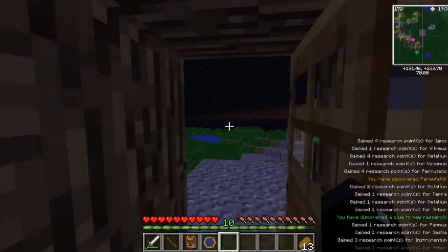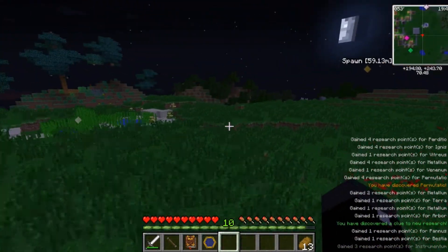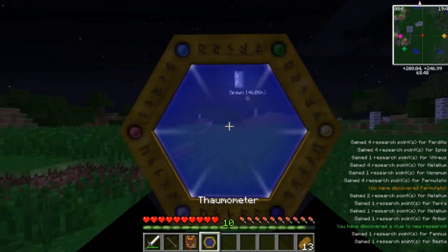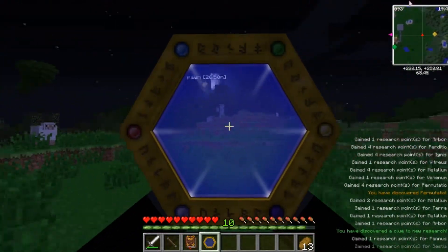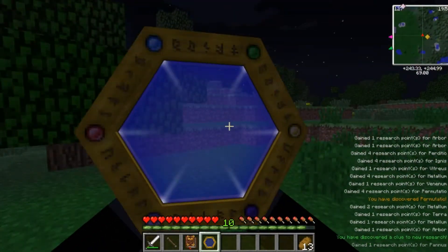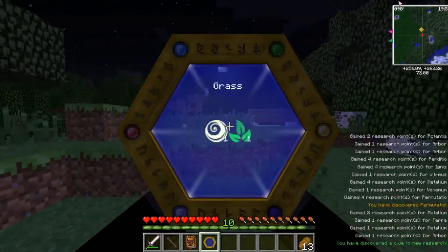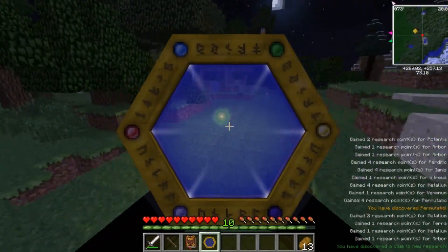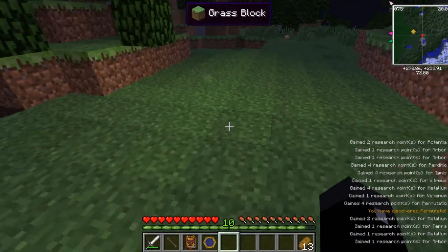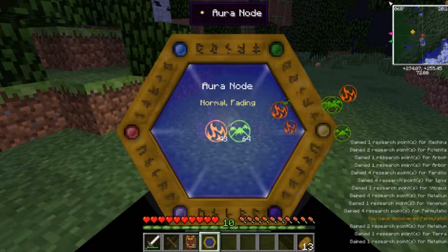The Thaumometer is useful for more than just the stuff I've shown it to be useful for. You can also use it to find these magical things in the land that I haven't seen yet. Normally you'd use goggles for this, but I don't want to make those now because I am lazy. There is one! You can't see that with your naked eye — well, you kind of can — but you can scan these.